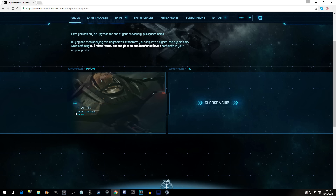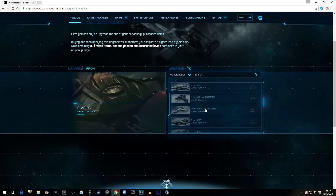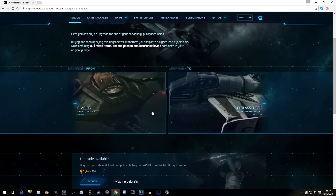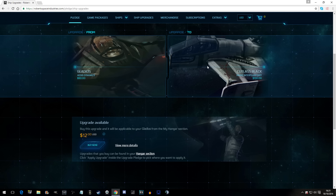I got this from people like you who used my referral code, so thank you very much. Now, I want to upgrade this Gladius to a ship worth about $200. I don't go and buy a ship worth $200 — I melt this one down. If it's worth $100, I can upgrade and just pay the $12 difference. I can upgrade bit by bit with real cash at the moment, but when the game is out, I will do that with in-game credits, not with cash.